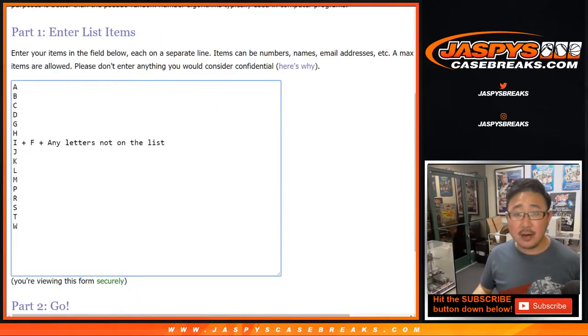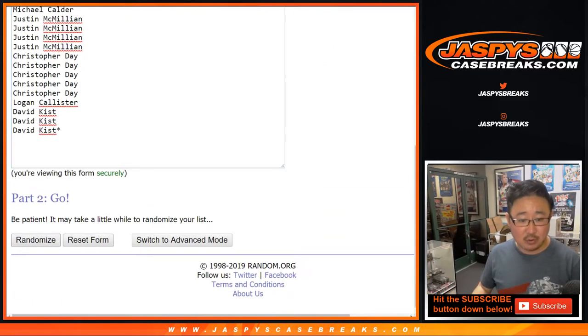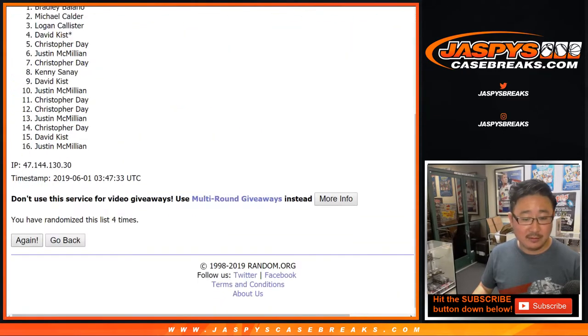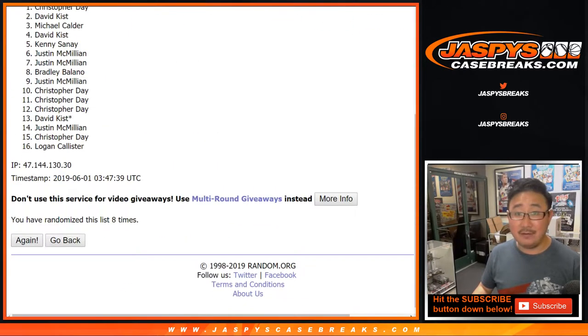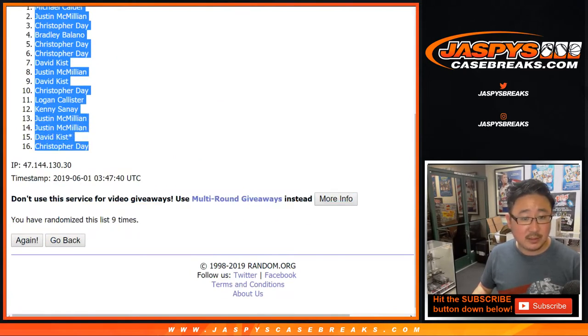There are your letters right here. Let's randomize each list 4 into 5, 9 times. After 9 times, we've got Michael Calder down to Christopher Day.